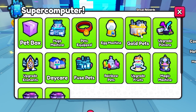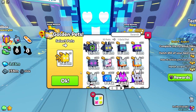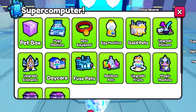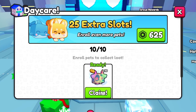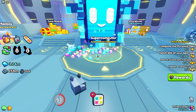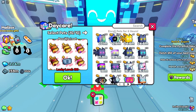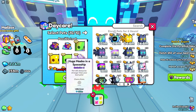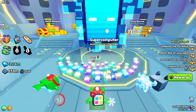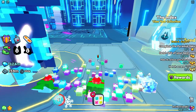All right, I'm checking out the super computer. Look at this — we can take care of everything right here. Potions, the daycare — I need to enroll some. I need to claim. This is awesome, I love this. The new pets can give you huge pets, I can do potions from here, I can do everything. I never have to go back to world one ever again — I live here now! Let's go hatch some eggs and see what we get.